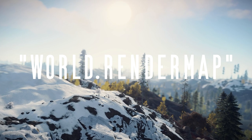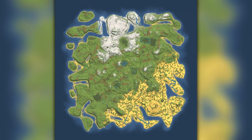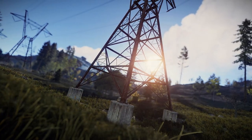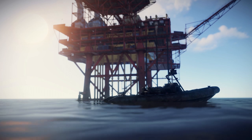The command 'world.rendermap' can now be used on staging and produces a high-res PNG of whatever server you're on, minus the grid or any text and markers. It seems anyone can use it, so you don't have to be an admin. You'll find these files in your Rust install folder. All we need now are map tables so we can plan out walks in the countryside.